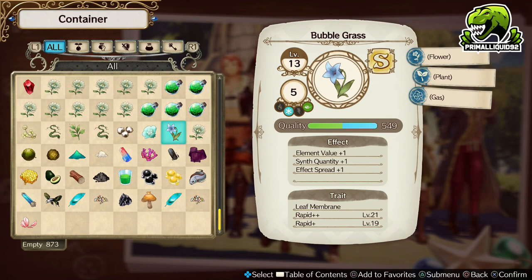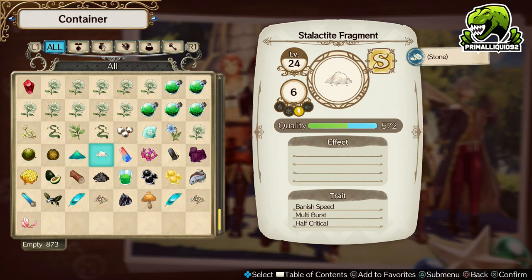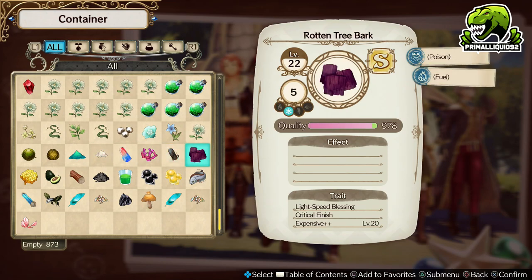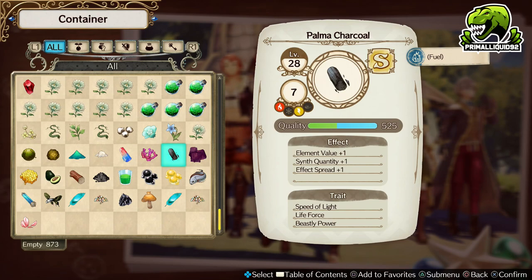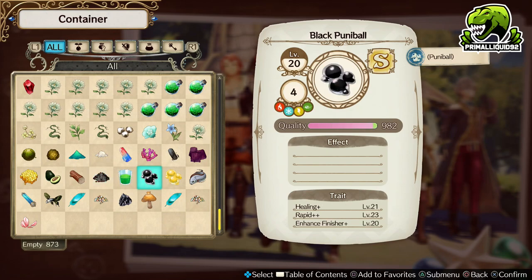Gardening gives you materials with effects: Elemental Value plus 1, Synth Quantity plus 1, and Effect Spread plus 1. This is the only way you can get effects on materials — the only way. You can also get Dunkle Helts this way as well. Look at this Palmer Charcoal with Effect Value, Synth Quantity, and Effect Spread — it's got 7 Fire, 7 Earth. And Black Poonie Ball — nearly max quality, with 4 Element Value for every element. When you get a Poonie Ball drop from a monster, normally the Element Value is 1, maybe 2 if you're lucky. This one we have 4. And look at those trait levels — level 21, level 23, level 20.